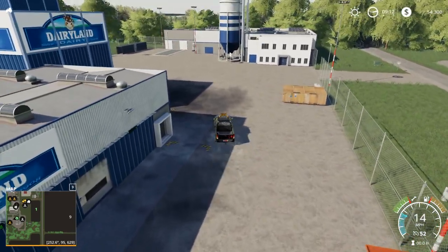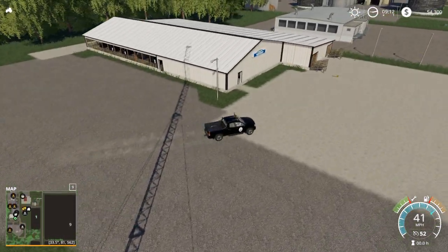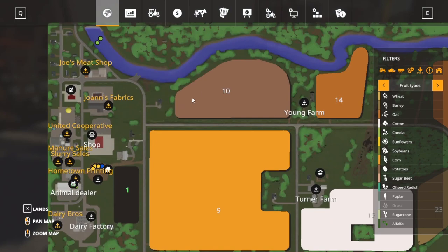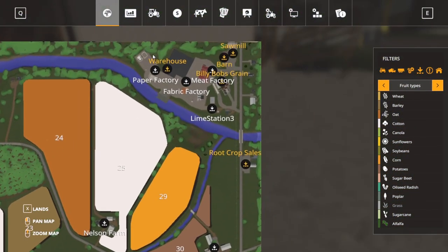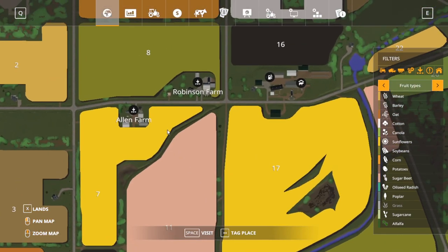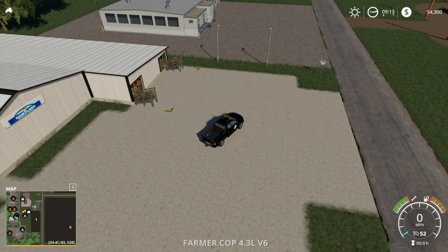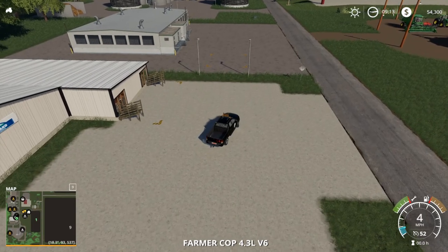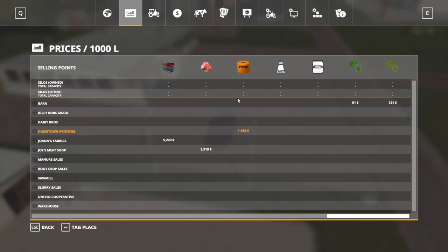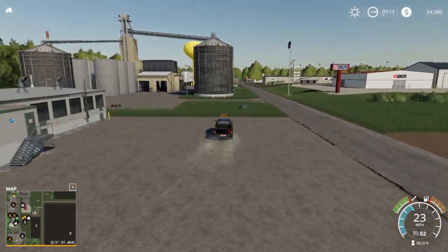We will continue on — this is going to be a long map tour, I'll forewarn you on that. Here is your livestock dealer where you can buy animals. On this map there's a sheep pasture, a couple of cow pastures, so sheep and two cow pastures, which is nice. Right next to the livestock dealer, we have Hometown Printing, which is going to buy paper. That makes sense — that's probably all they're going to buy.